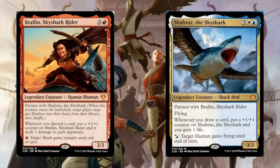we've got Brawlin Sky Shark Rider, four mana for a 3/3, partners with Shabraz the Sky Shark. Whenever you discard a card, put a +1/+1 counter on Brawlin and it deals one damage to each opponent. You can pay a red to give target shark trample until end of turn. Then we've got Shabraz the Sky Shark, five mana, partners with Brawlin, has flying. Whenever you draw a card, put a +1/+1 counter on Shabraz and you gain one life. You can pay white-blue hybrid to give a human flying until end of turn.